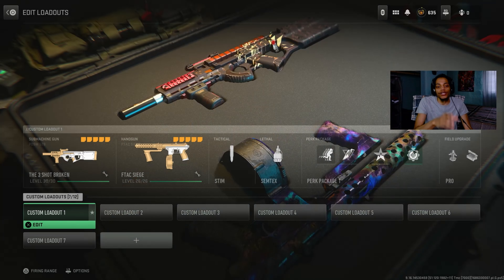What's up YouTube, what's up guys? Welcome back to the channel. Today we try out the PDSW 528 submachine gun. I think I found a good class — it's three shot and it's broken, man. This gun kills faster and I haven't seen a lot of people use this gun that much, but this gun is very, very good.